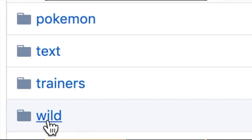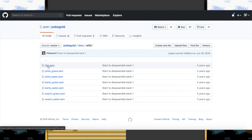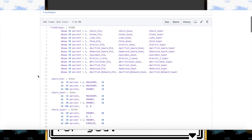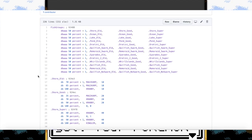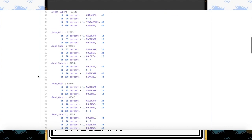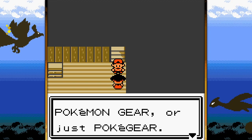Now let's take a look at the wild Pokémon section. We'll start with the fish assembly file — it looks a little complicated but we can piece together what's going on. There are percentages and labels for Old, Good, and Super, which correlates to the type of rod you have. Based on what rod you had, the selection of Pokémon varied — not just useless Magikarp.